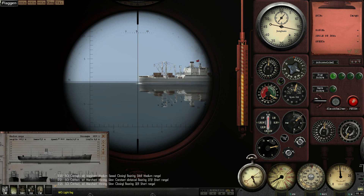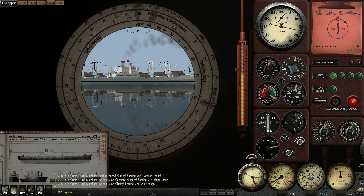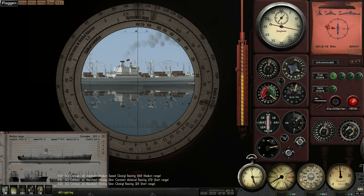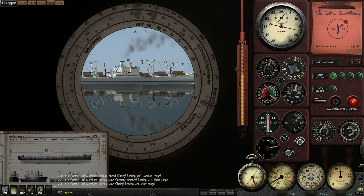That was one minute fifteen — so 75 seconds. We bring up the disc and we need the ship's length, which is 140.5 metres. We use the 140 mark and set it to 75 seconds. That gives us a speed of around 3 knots. So we put that into the speed dial — 3 knots.